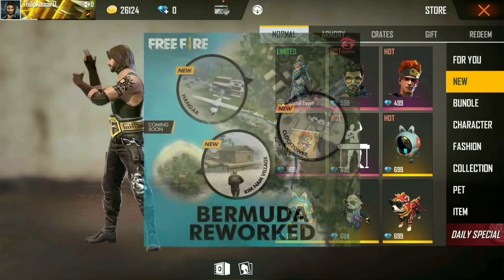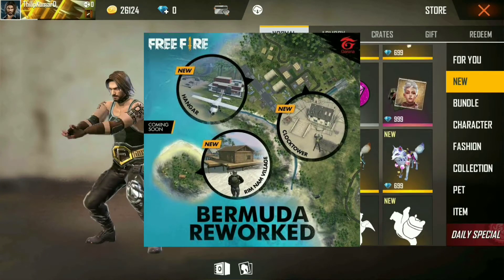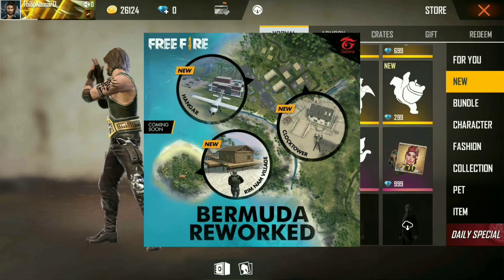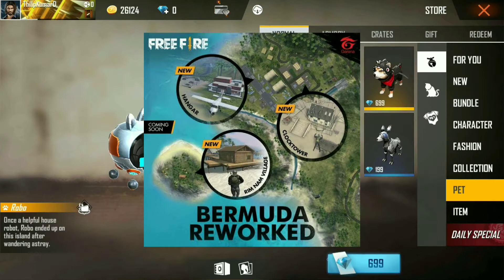Free Fire is on the Bermuda map. If you look at the set, you can see it in the shed. This is a collaboration — if you look at Ragnarok, you can see it in the trailer.